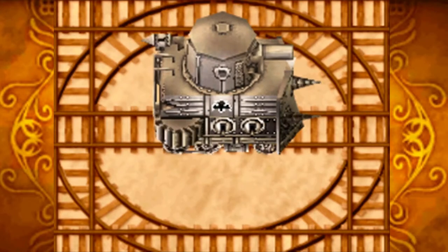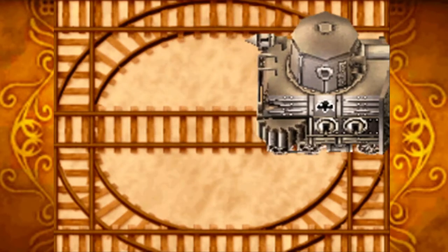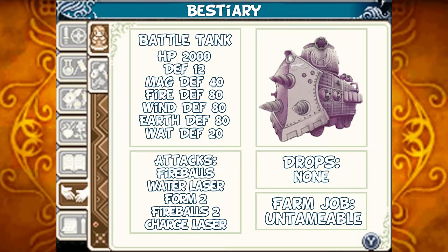Here we go — it's a steel tank! So this is what they've been up to. Mist, you'd better stand back. The Battle Tank: HP 2000, Defense 12, Magic Defense 40%, Fire Defense 80%, Wind Defense 80%, Earth Defense 80%, Water Defense 20%. Should you have a weapon with fire, earth, or wind, I would recommend switching away or else you'll severely reduce the damage you deal. It can attack using fireballs shot at 45-degree angles. It has a water laser that will fire out of its cannon. During the second phase, its fireballs will shoot at both 90-degree and 45-degree angles, and it will have a charging laser — it will charge twice before firing on the third stop. Like most bosses, it will drop nothing and is untameable.